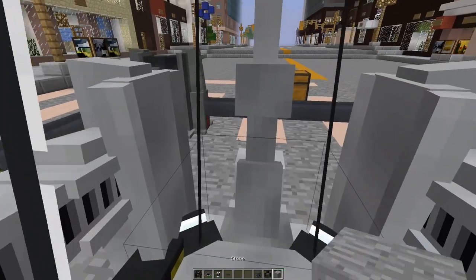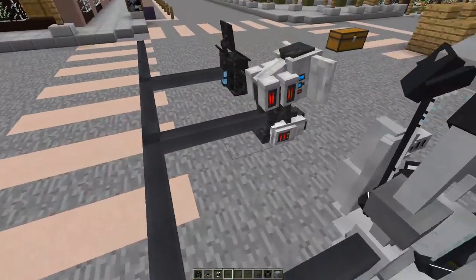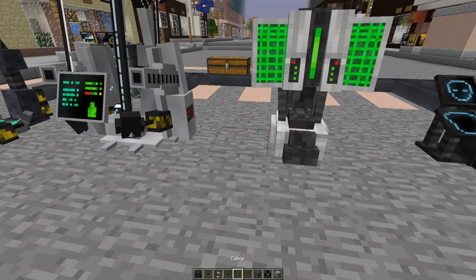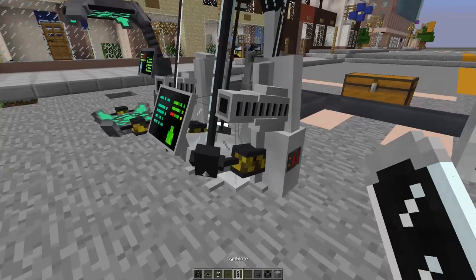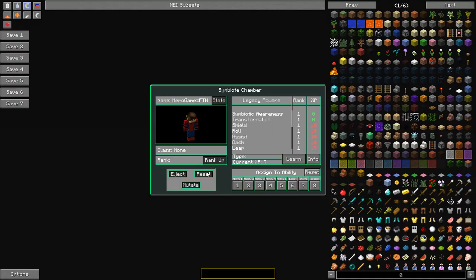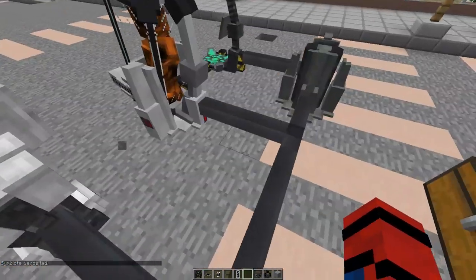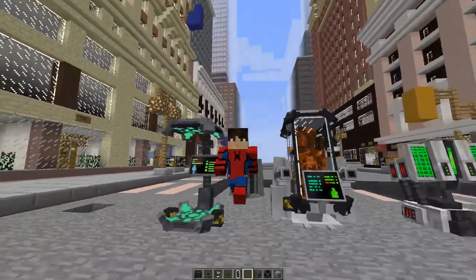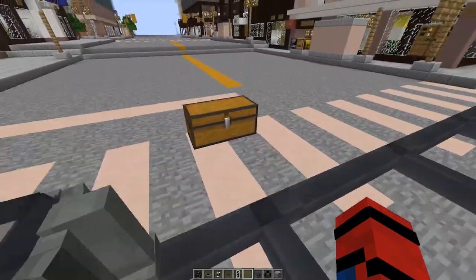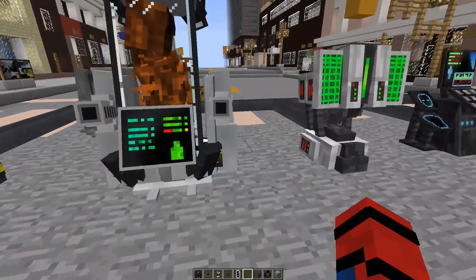Now the Symbiote machine — it's pretty self-explanatory, and it needs to be powered as well. All of these machines I'm about to show you need to be powered by the generator. You get a Symbiote, put it in here, and that's basically how you do it. Then you inject the legacy stuff, mutate it, do what you want with it. If you want to become a legacy, check out the video in the description below.